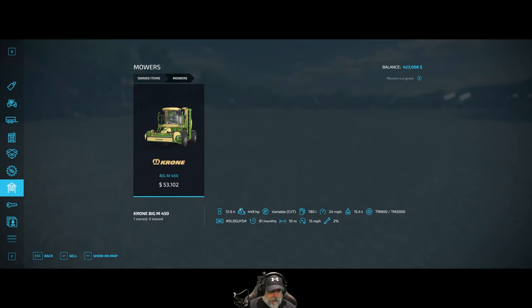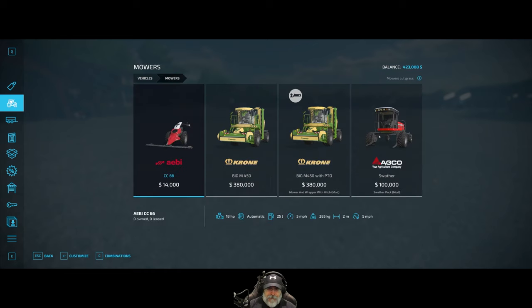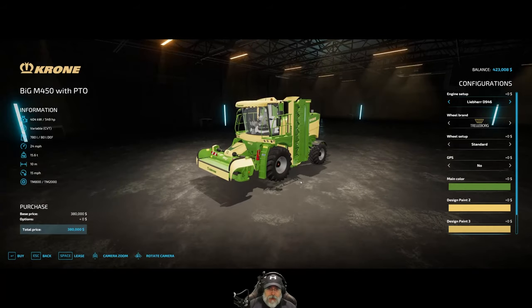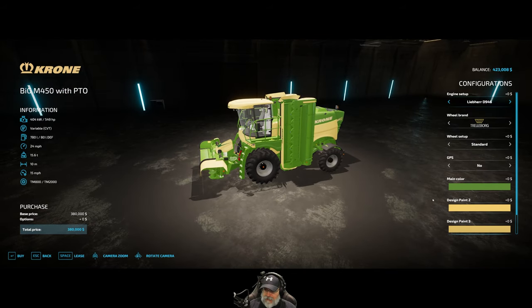So we're going to go into the store, under mowers, and there's the Krone M450 with PTO. It comes in 549 or up to 603 horsepower, which is useful because it's going to be pulling a heavy forage wagon — something it normally doesn't do. The base game version only comes with 449 horsepower, so this one already has an extra 100 horsepower right out of the gate, and you can increase it up to 603.